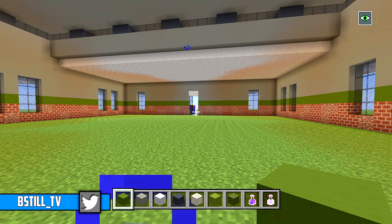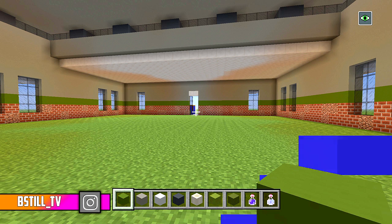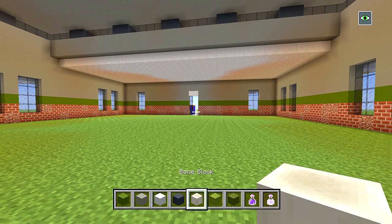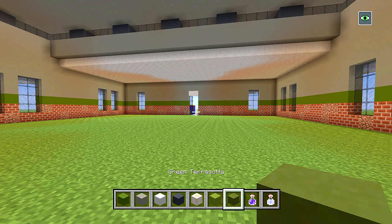I have the majority of the blocks we're going to be using for the floors and the walls. I have some green concrete, light grey concrete, white concrete, grey concrete, bone block, lime terracotta, and green terracotta.